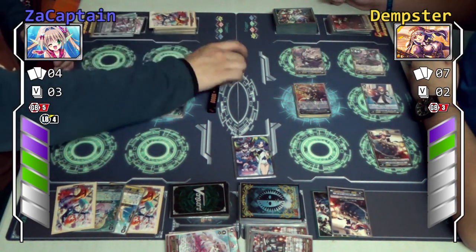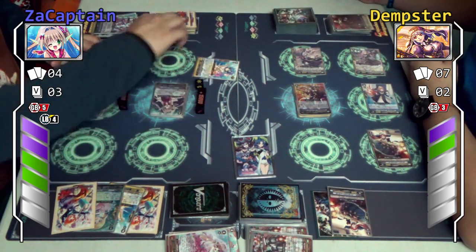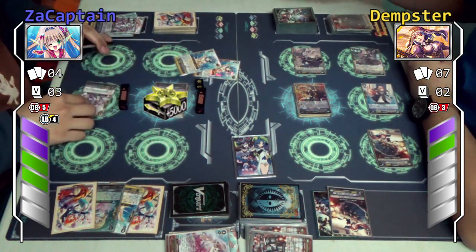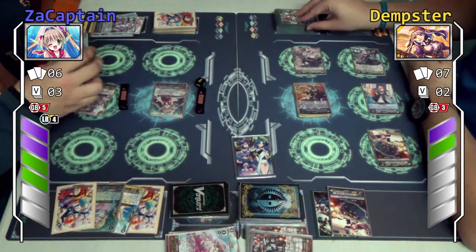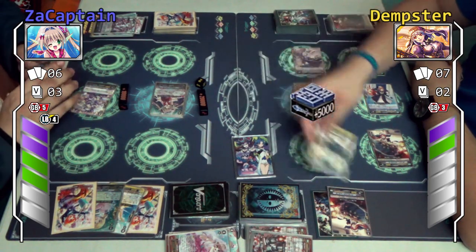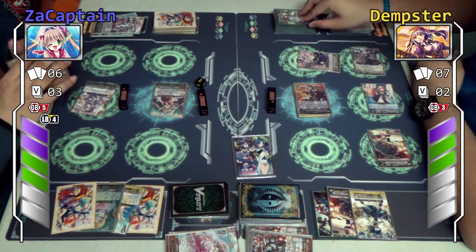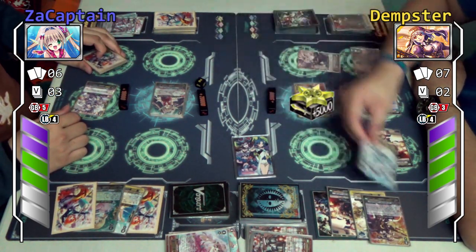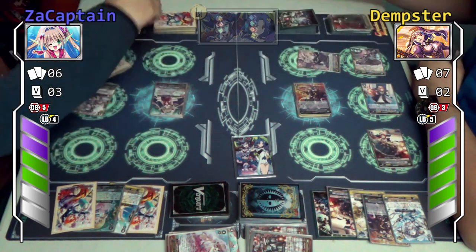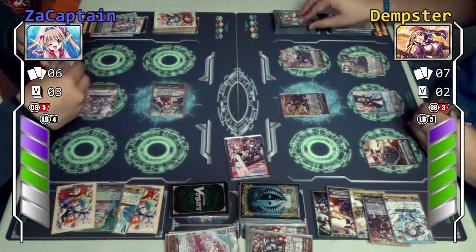Second run. First check: critical trigger — plus 5k to my vanguard. Second check: double critical — wow wow wow wow. Three damage straight to you. Payback. Plus 5k. Three damage. First check: stand trigger — plus 5k to my vanguard, stand. Second check: Florentine. Third check: critical trigger — plus 5k. Turn end. This became a whitewash into a full-on fight. Let's go — stand and draw.